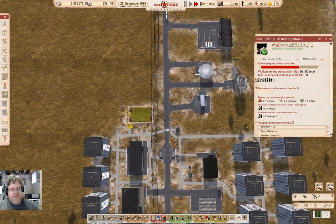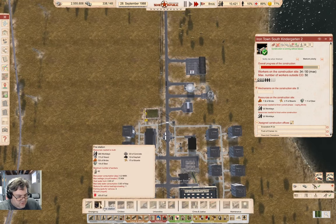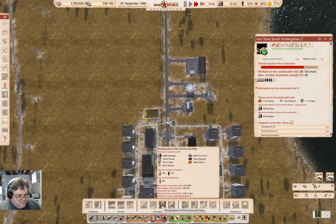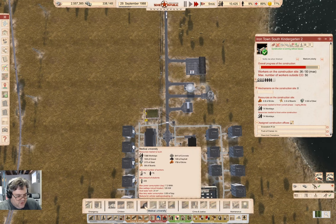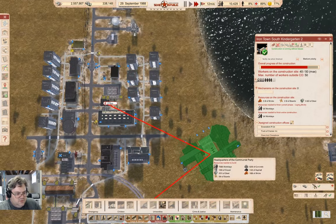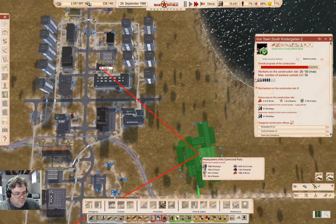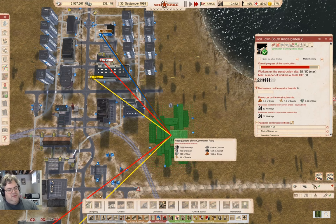That is actually constructing and will probably finish before the crane comes — it's under a hundred work days. Let me check what universities I have. There's a Headquarters of the Communist Party — that's huge, wants lots of resources. Let me check if I have any modded universities.